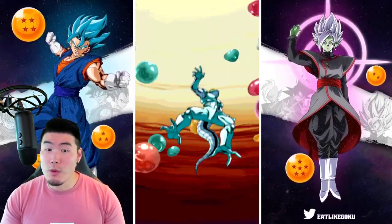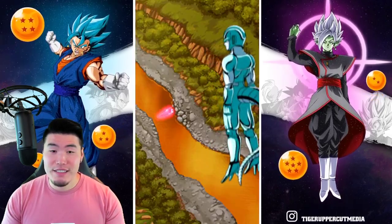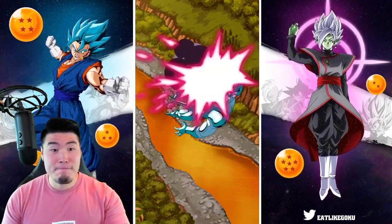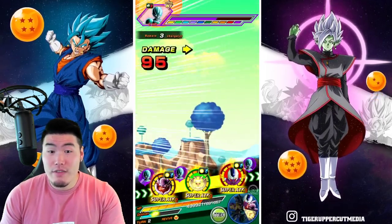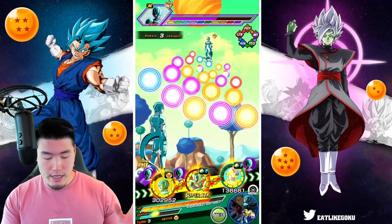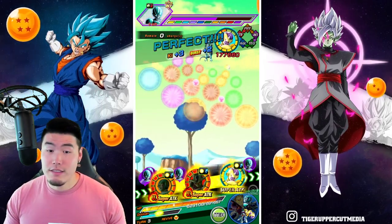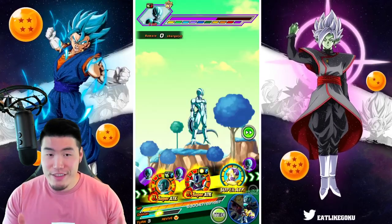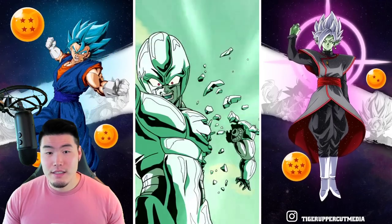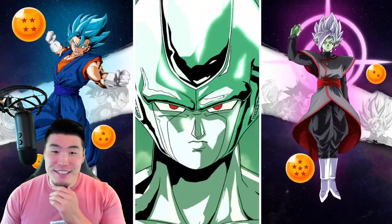After this we just gotta survive one more turn. I'm really hoping STR Cooler supers at least twice so we can get some more defense, because I have a feeling he's gonna super us again. There we go — double stack the defense, so we should be around 400k defense now. He doesn't super us again — that's perfect. We have type advantage here, STR Cooler is taking no attacks, and Golden Frieza is doing Golden Frieza things and not taking any damage. We survived the Metal Cooler Army onslaught.